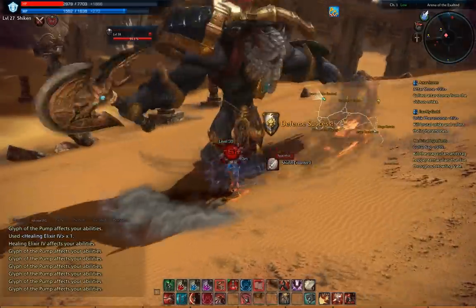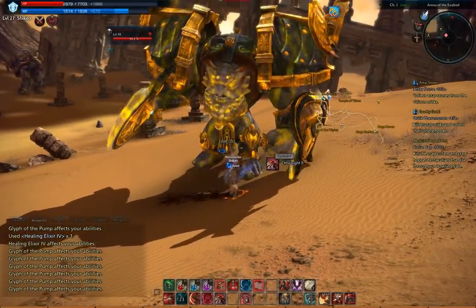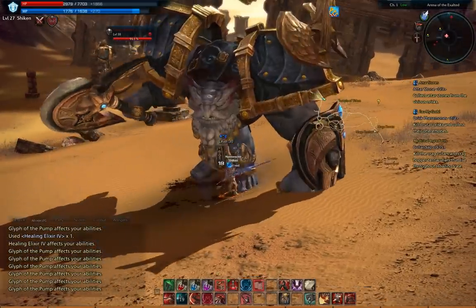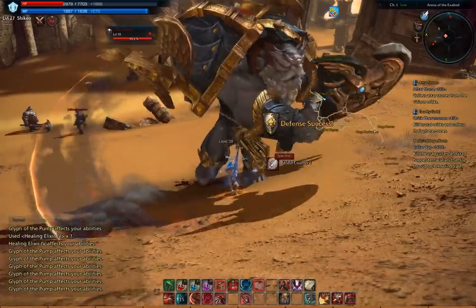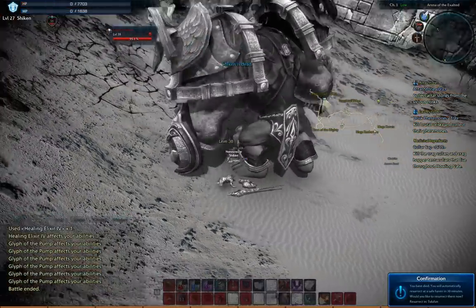So how does that work? You can like take whatever amount of damage in one block sitting thing. Right. As long as their damage in a single attack isn't more than your shield HP, you can block it completely. So I can just hold it like that forever?